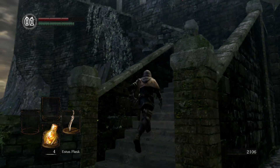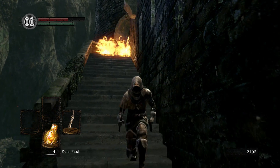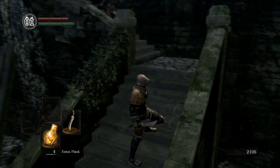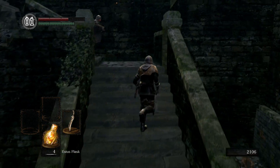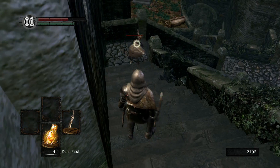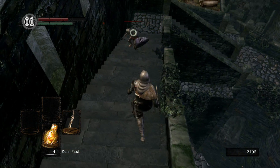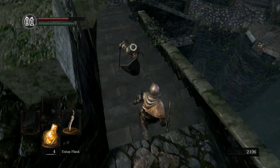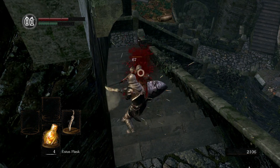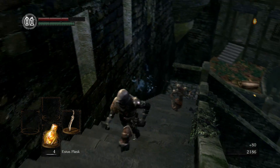Walking up here, this guy's gonna drop a flaming barrel, so I wanna watch out for that. Trying to keep myself from getting hit. I don't wanna try to parry him on the stairs because I feel like it doesn't connect sometimes. So I'm just gonna try to cut him down without Estus. There we go — he didn't drop anything, but it's all good.